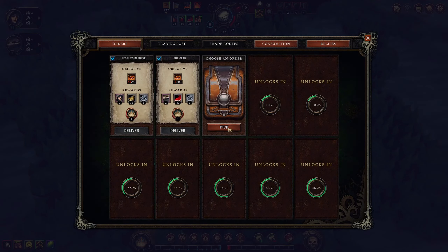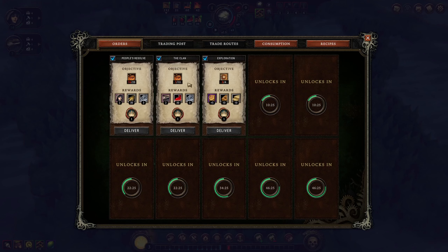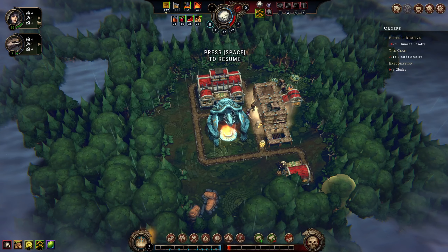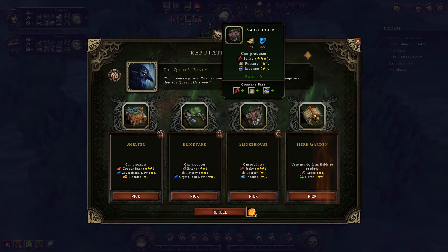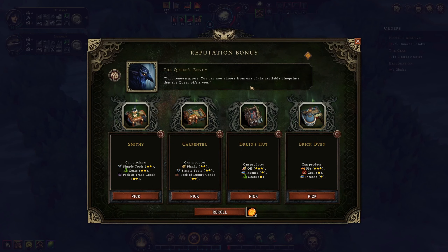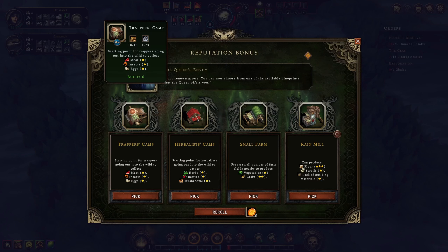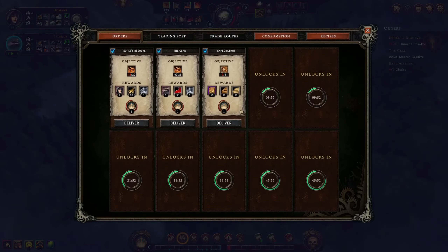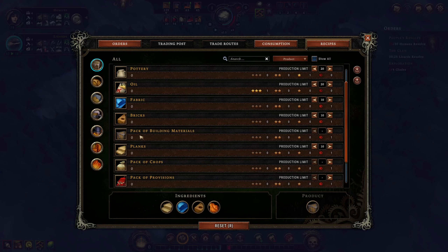Hostility for woodcutters decreased by eight — actually quite useful. Ancient tablets for two glade events, or gain one lizard for every 25 eggs produced — that's a kind of troubling implication. Are these lizard eggs we're out here collecting? You know what, I'm going to take the extra lizards — we're going to need a lot of people so we can get our reputation up fairly quickly. Three packs of crops or 20 human resolve — I'll try the 20 human resolve, humans are fairly easy to keep happy. Ancient tablet, I'll go lizard resolve as well. Packs or four glades — I'll go four glades.